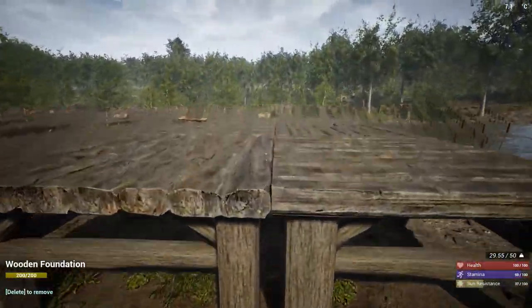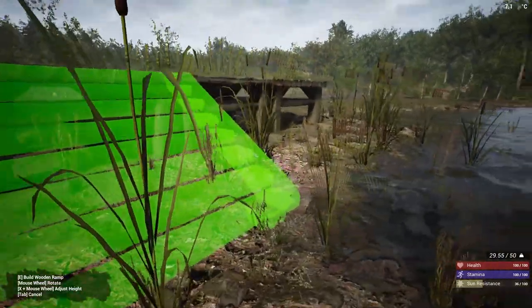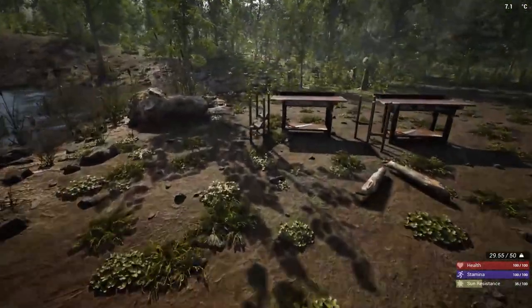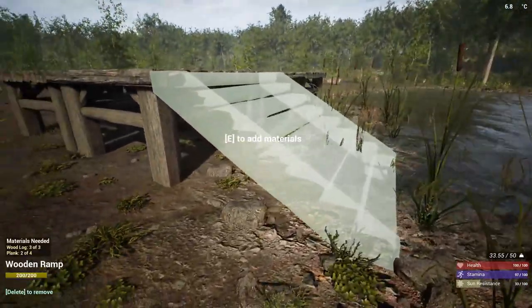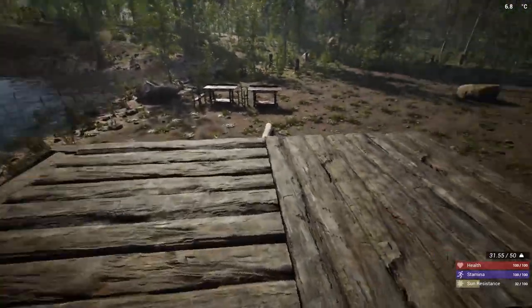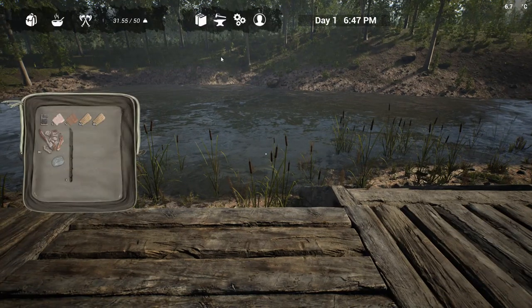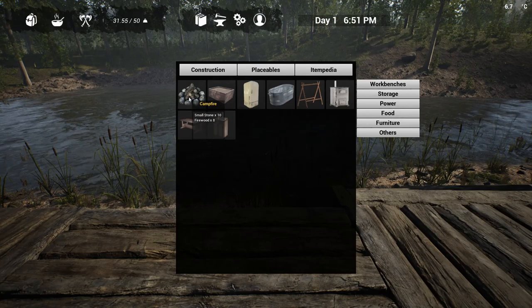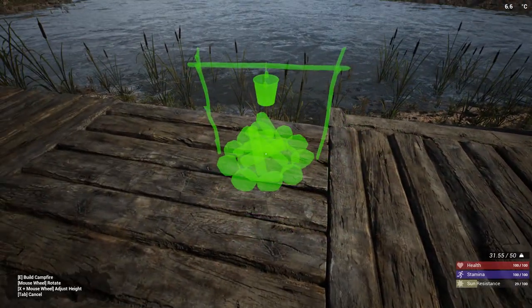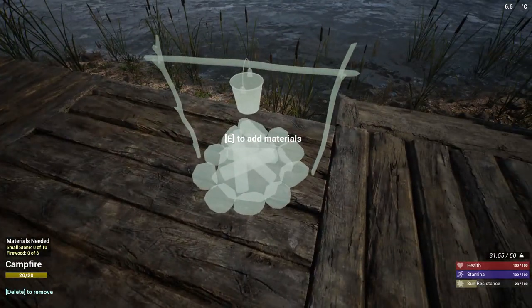With six foundations built, I'm going to add a wooden ramp to get up there — place it right next to the foundations, press E, and it takes three logs and four planks. Next is making the walls and roof. You can build either a wooden wall or a wooden window frame — I like the window frame for the peek outside, and it costs the same either way. I'm going to place a wall frame, then put the ceiling right above it. Unfortunately it started raining, so I need to get the roof going before I can light the campfire.